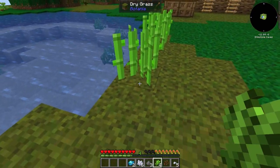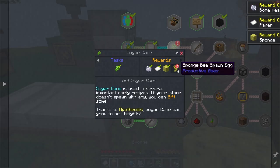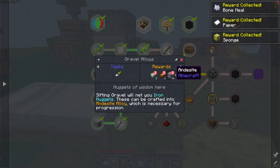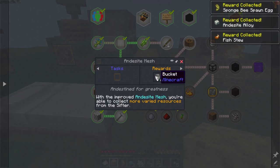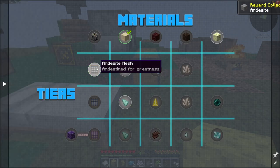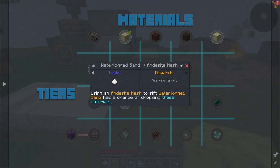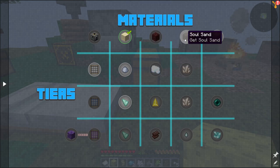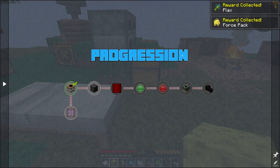Sugar cane - perfect. And that gets us some bone meal, some paper, a sponge, a Sponge Bee spawn egg, andesite, and fish stew. We're going to have to get ourselves to an andesite mesh, which is part of the next level of meshes - I believe there are four. In Exnet, we have string, andesite, mana steel, and amethyst meshes. Each level gets you a little bit more. More flax and a forest backpack - cool.